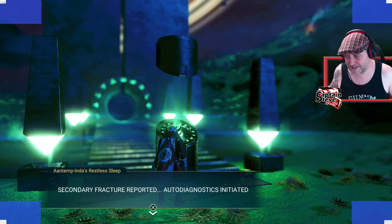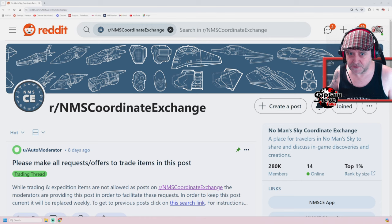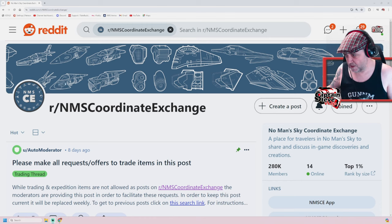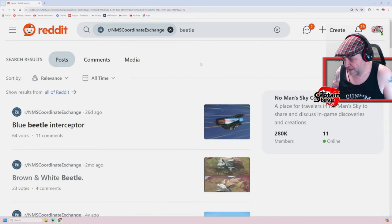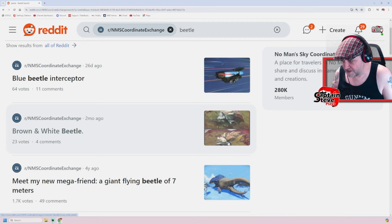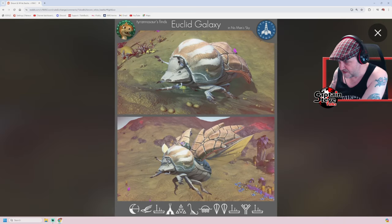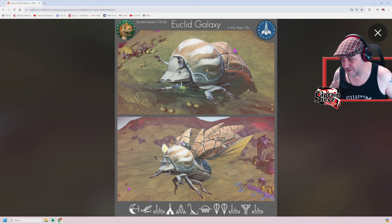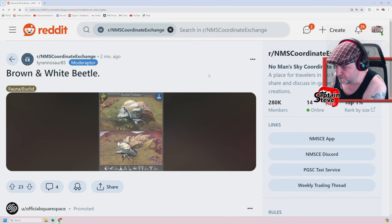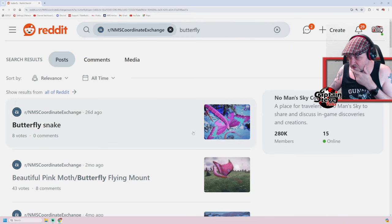If you haven't already got beetles or a butterfly or any flying fauna, you might want to go to a planet and grab them. I'm going to give portal codes to get both a butterfly and a beetle. The way I'm going to do that is by jumping over onto Reddit and the Coordinate Exchange. If you like Facebook, there is also another group called the Interstellar Index, which is equally awesome.